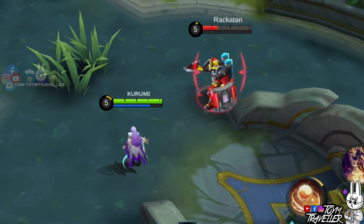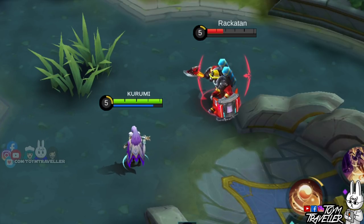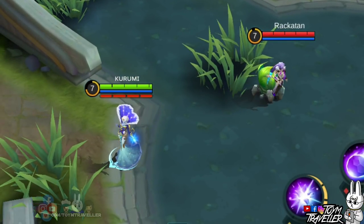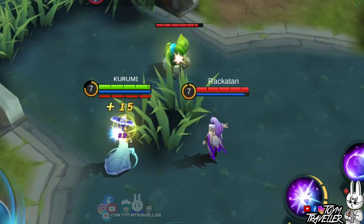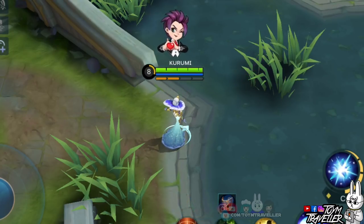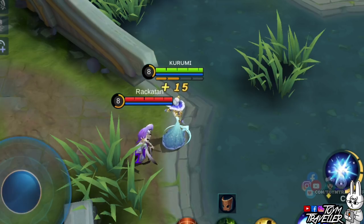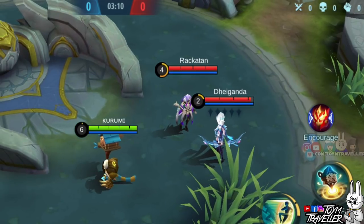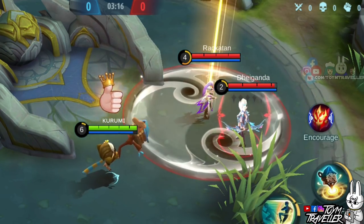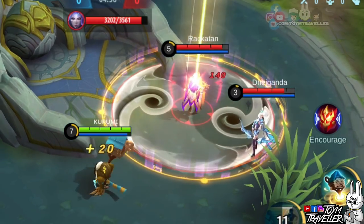Here we are again with our experiments, with our favorite lab rat Rakuten and some guest lab rats, to demonstrate heroes that can counter or dominate Luo Yi. Did you know that when Luo Yi casts her second skill inside a bush, you won't be able to see it unless you're also inside that bush? Also, Luo Yi's ultimate skill channeling circle won't be visible when used inside a bush. First, let's test Diggy: his second skill can make Luo Yi's ally return to the spot before they teleported.